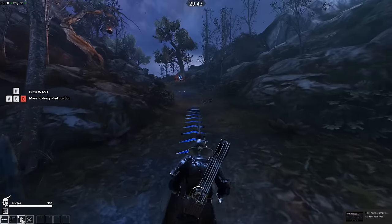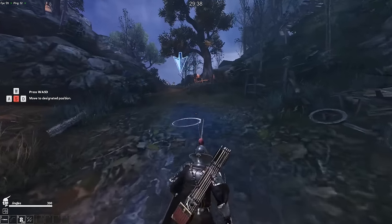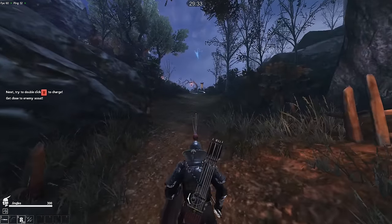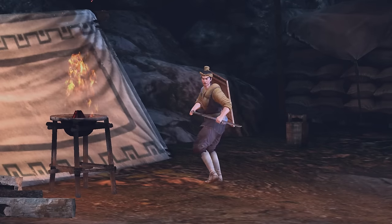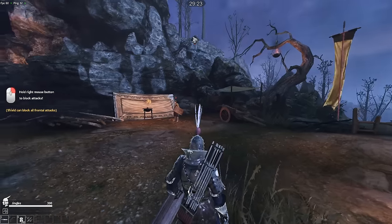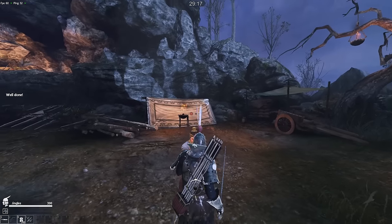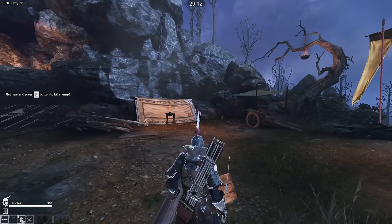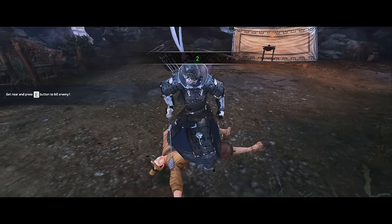Players of first- or third-person perspective shooters are going to be right at home with the control system — WASD to move. They're obviously not trying to reinvent the wheel here. If you want to charge for a short burst, just double-tap the W key. So far, so straightforward. And this is where we come across our first enemy. He obviously needs his head kicked in. Since we have a shield equipped, we can block by holding down the right mouse button, making sure the shield is pointing towards the person trying to kill you. Once we've dispatched him with the left mouse button, we can hold down E to deliver the killing blow.